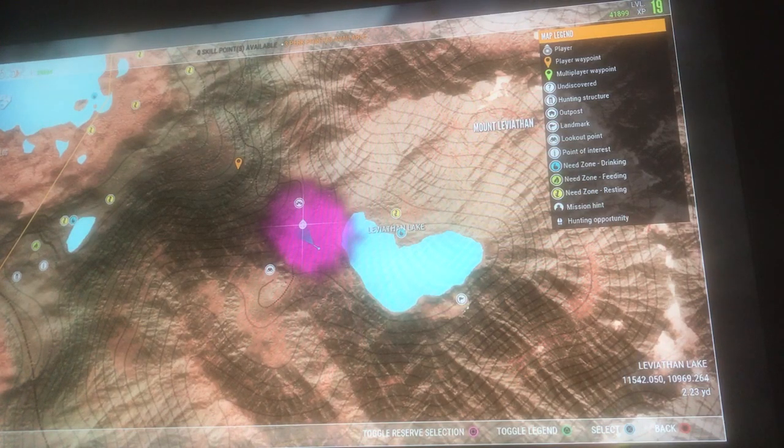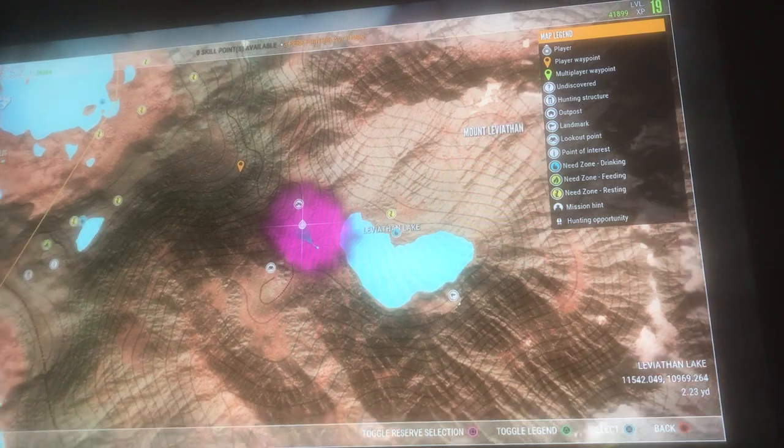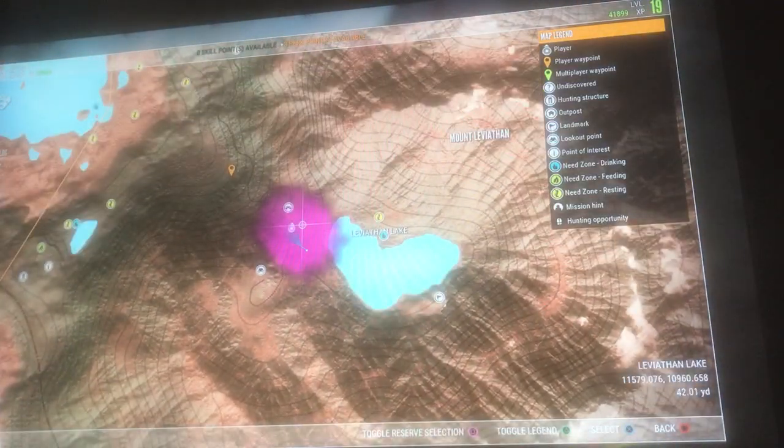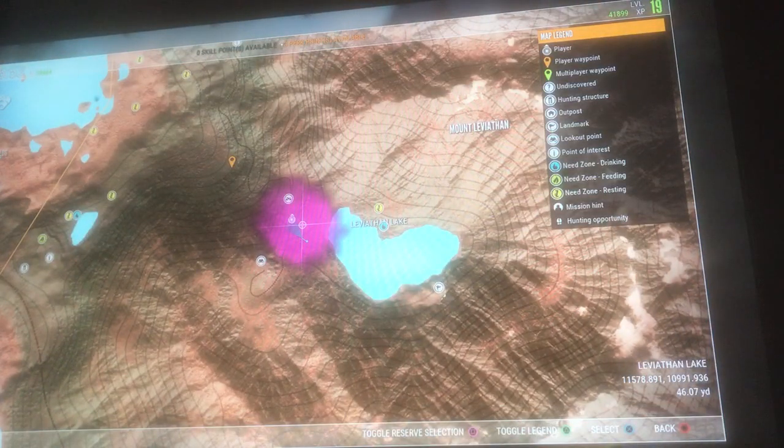This is the money glitch for Call of the Wild on PS4. Right here is where the money glitch is — Leviathan Lake. I think it's the south side of the lake.